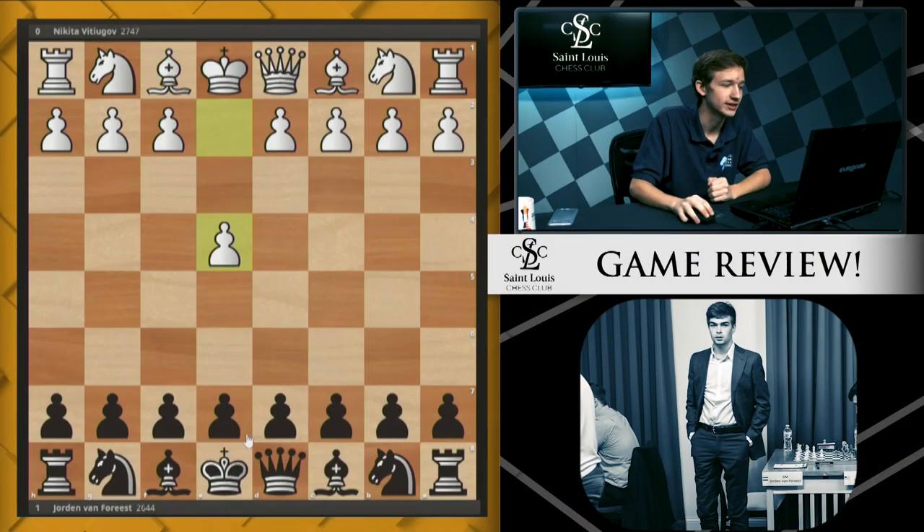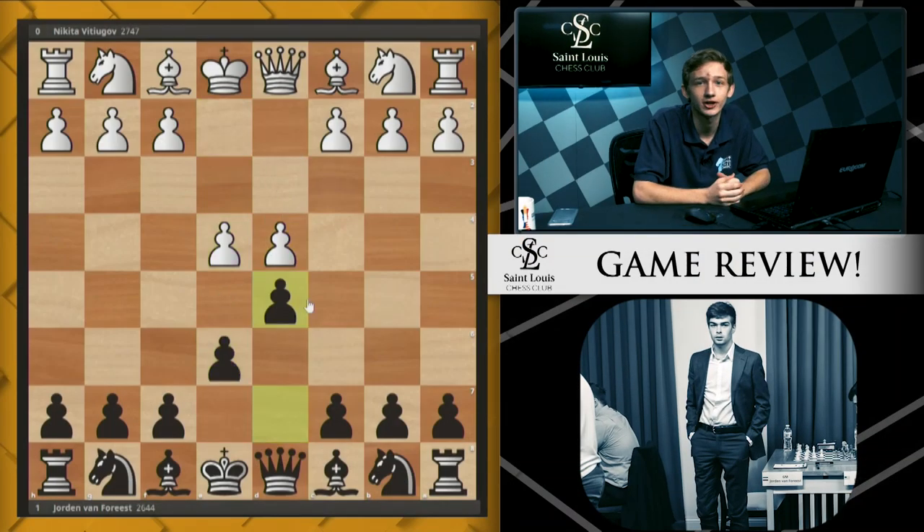Hello, and welcome back to Game Review. My name is Caleb Denby, and today I'm going to be walking you through a game between Nikita Vichugov and Jordan Von Forrest. I'll never pronounce the names of these players correctly, but that doesn't matter — I can pronounce their chess correctly. E4, E6, D4, D5. We're in a French Defense today.